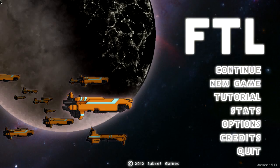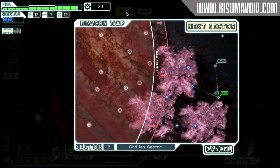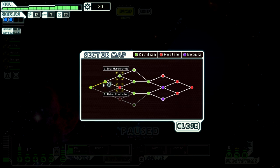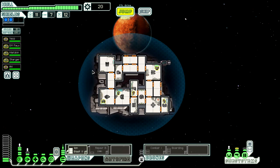Hello everybody and welcome back to another episode of FTL, Faster Than Light. Let's pick this up where we left off. We are jumping into a new sector. I've been reading your tips in the comments, and one thing we're going to try is get ourselves a hacking bay - apparently using that on enemy shields could be really effective. Going through the civilian sector wasn't the best. I like the combat, so we're actually going to go down into a rebel-controlled sector.